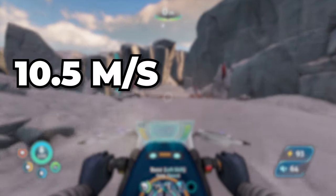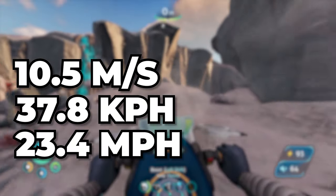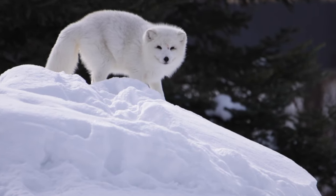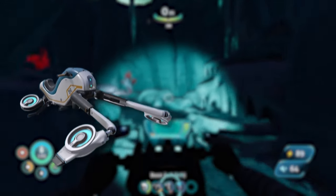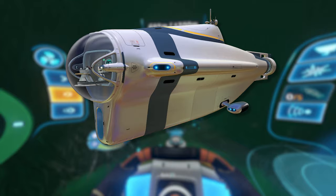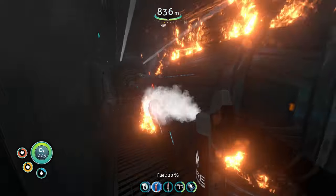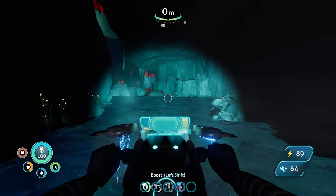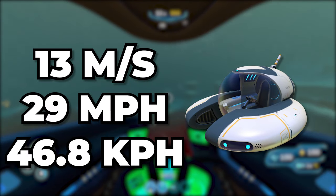The Snowfox can move at 10.5 metres a second, which is roughly 37.8 kilometres an hour, or 23.4 miles per hour, which makes it significantly slower than a real-life arctic fox, which can travel at 13.8 metres a second. But as a consolation prize, this does make the Snowfox the joint second fastest vehicle in the game. A cyclops travelling at maximum speed will move at the same 10.5 metres a second as the Snowfox, but the cyclops can only sustain this speed for a short period of time. The only vehicle that we currently know of that is faster than the Snowfox is the Seamoth, which clocks in at a speed of 13 metres a second.